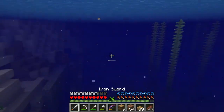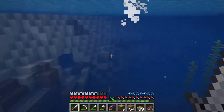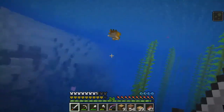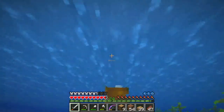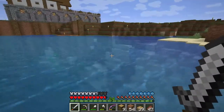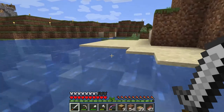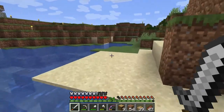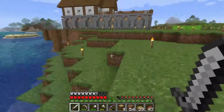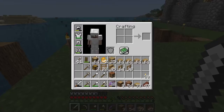Is that a puffer fish? Yes it is — I'm actually gonna kill that, and there's another one. Two puffer fish! For those who don't know, you mix a puffer fish with an awkward potion and you get three minutes of underwater breathing ability. So when we start exploring underwater, we're going to be needing a lot of puffer fish.